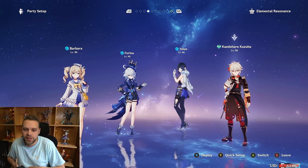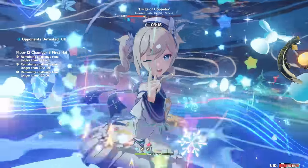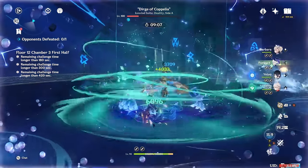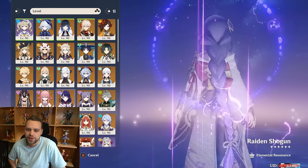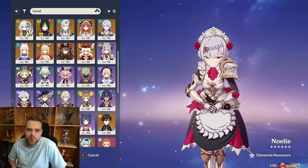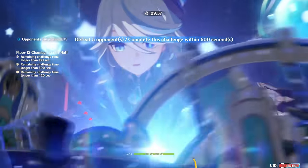I tested Barbara on these teams, and I've also tested other relevant comparable characters, namely other on-field healers — especially Kokomi and Dory. I have really underrated how good on-field healers are with Farina. I think it's truly untapped potential in the meta. A lot of people aren't talking about it because most people are used to using DPS characters on-field. It's not your first instinct to pull your Navia off the front lines and put your Barbara on instead. Barbara really, really surprised me. It honestly shocked me how good this team actually was.